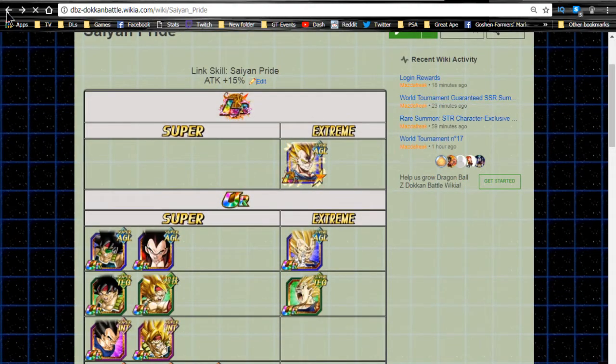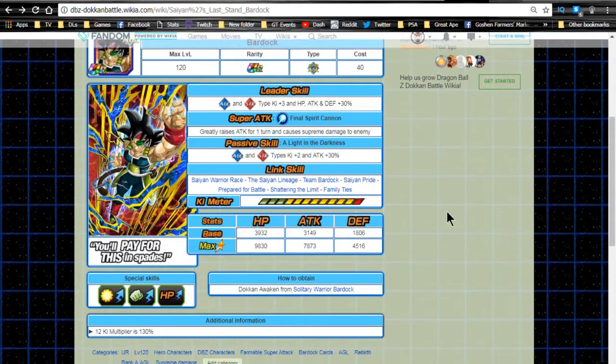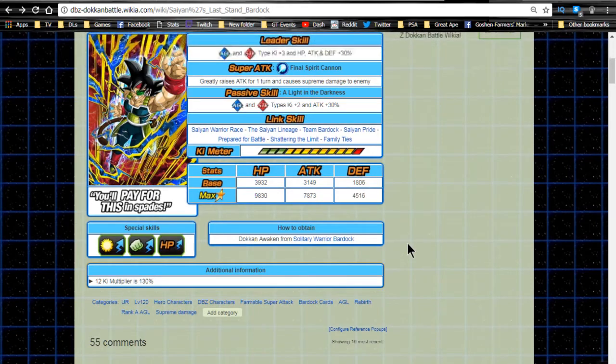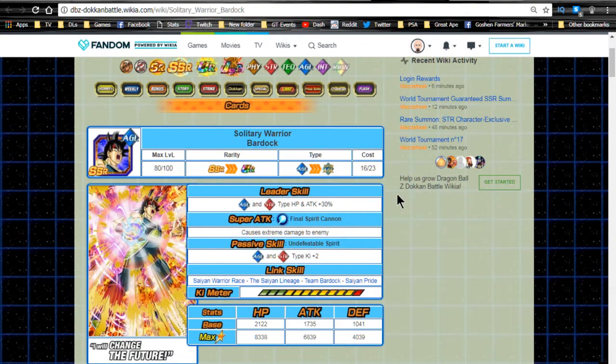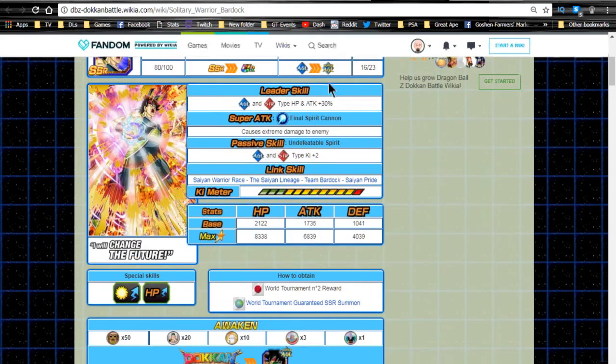He's a decent all-around unit. He doesn't link much, but he has Saiyan Pride which is good for Super Saiyan 4 Vegeta — that's an extra 15%. There aren't a lot of cards that actually help out SS4 Vegeta. On my JP side, my SS4 Vegeta hits just like SS4 Goku with the right setup. He's now only available from the world tournament guaranteed summons banner, so they're putting cards that were JP-side tournament exclusives into that banner so global players have a chance at pulling them.